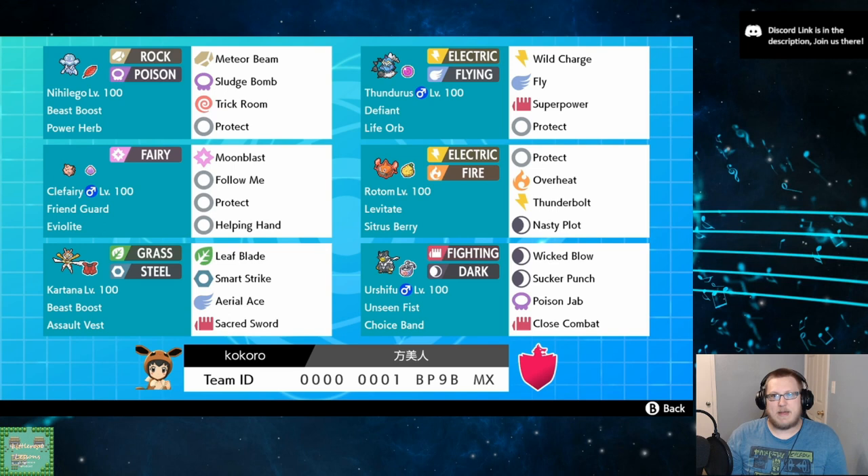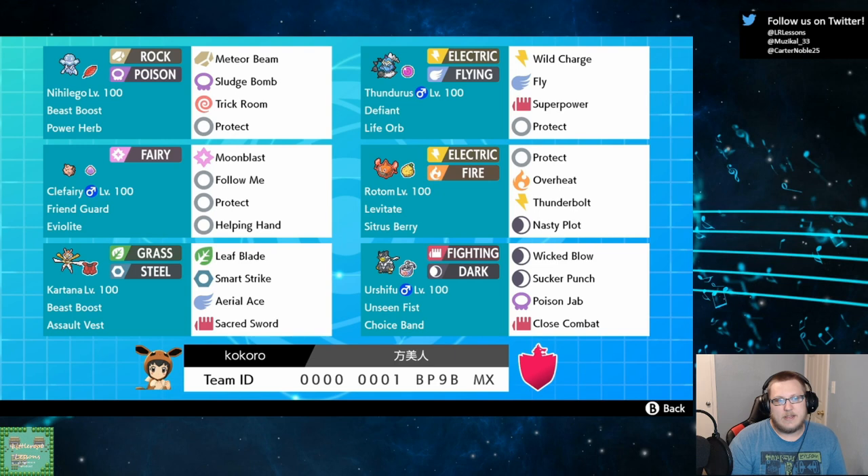You will mainly Dynamax Thundurus and Kartana, and there are situations where you want to Dynamax Rotom and Urshifu, but they don't come up that often. Mainly Thundurus and Kartana are the Dynamax targets for this team. Clefairy is here as Friend Guard plus Follow Me support. Kartana and Nihilego are both very, very frail - Kartana in special defense and Nihilego in defense - and Clefairy helps supplement their weaknesses. Clefairy also helps keep Urshifu and Thundurus healthy. Friend Guard is just really busted.